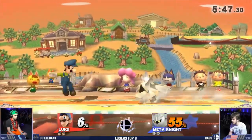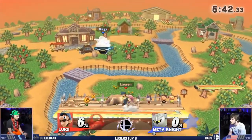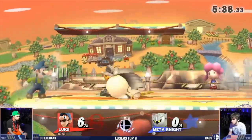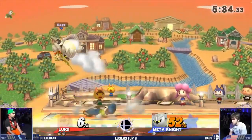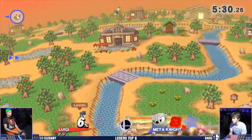Aside from that one set Rags and Elegant played at Smash and Splash — I almost forgot — true story, I lost $40 because I side bet for Rags that day, but cut me some slack, that same day I also beat Ally so I guess I was just feeling cocky. Rags still got top 8 that weekend, so let's move on.